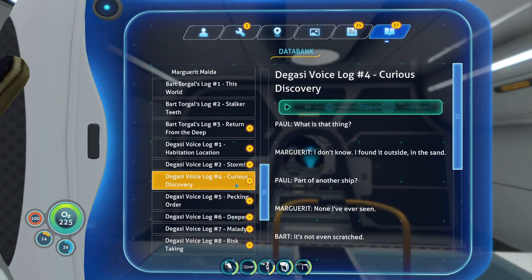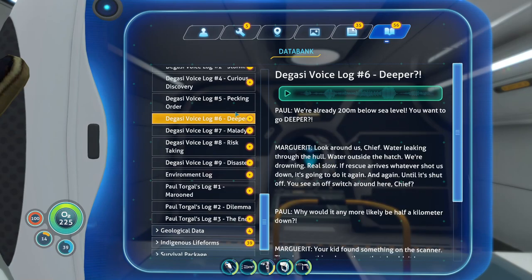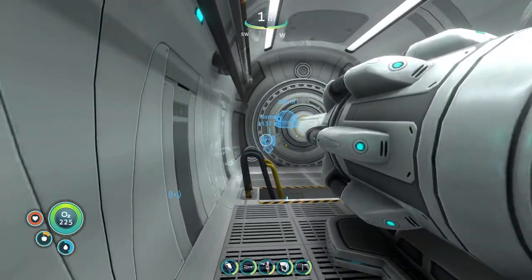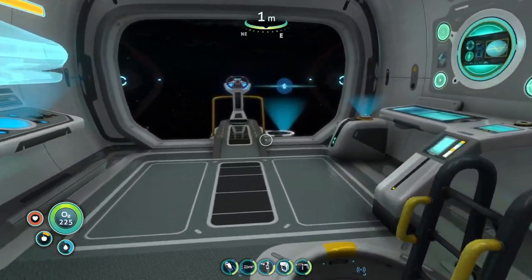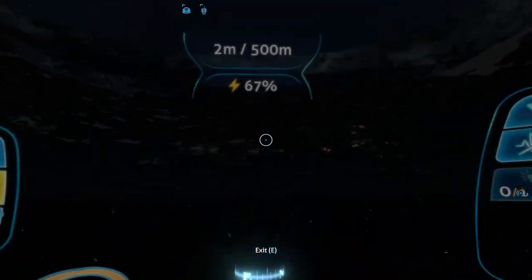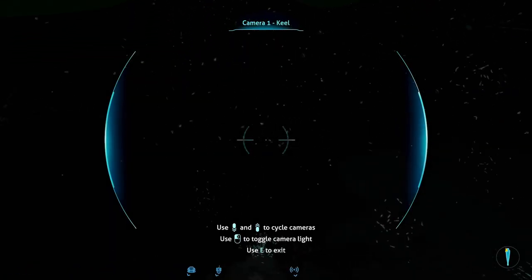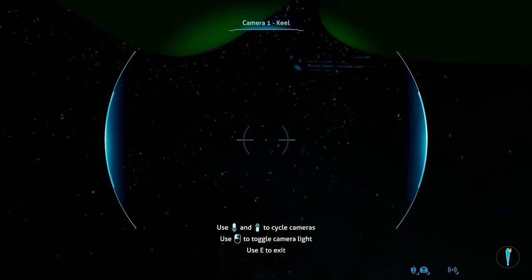We got a bunch of Degasi stuff in here as well — we might have to go through and actually listen to all this at some point. But yeah, I didn't think somebody legitimately died. Well, people have been dying — there's two people that legit died because one of them lit a flare inside the life pod and caused it to blow up. They lit an emergency flare inside their life pod and because of that it blew up.